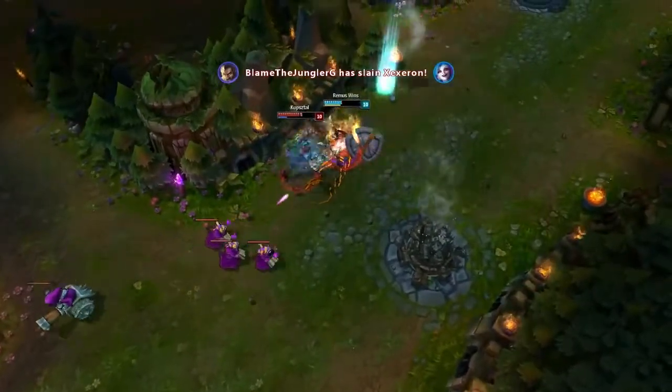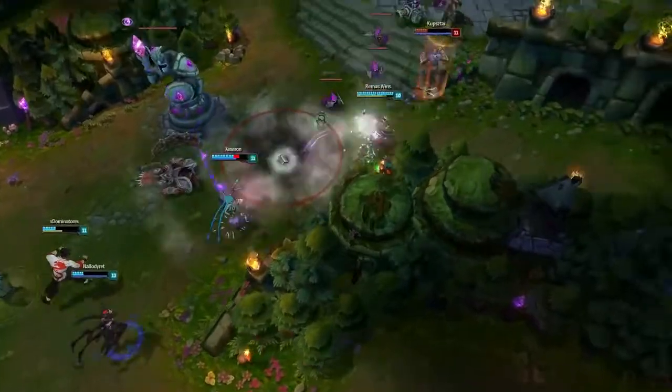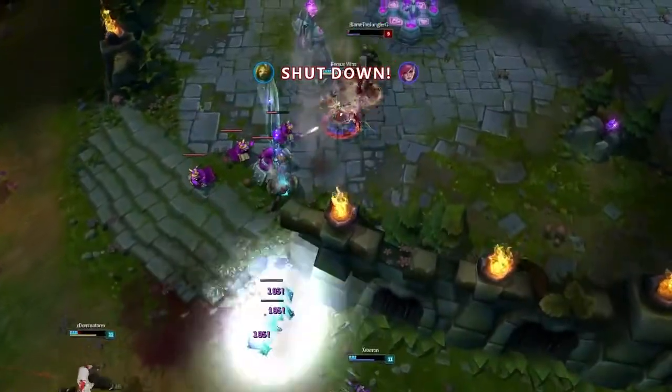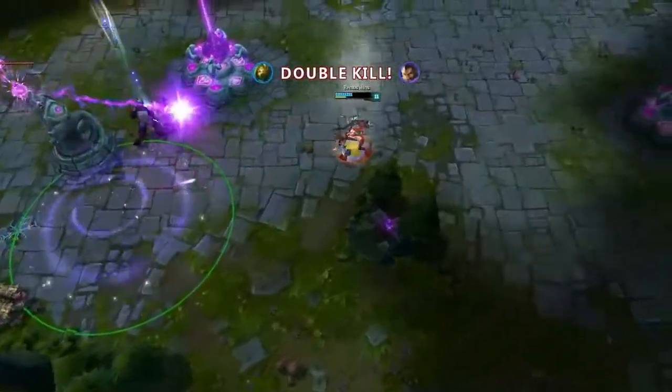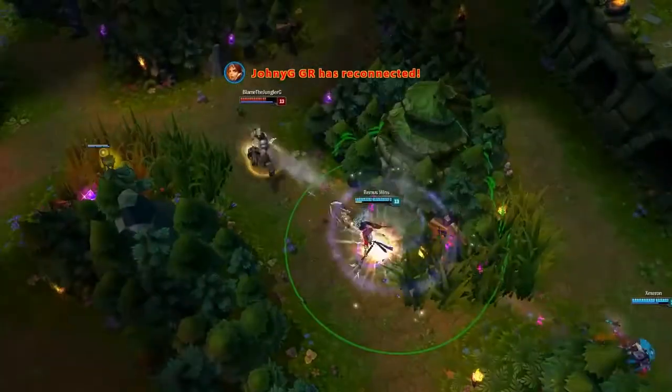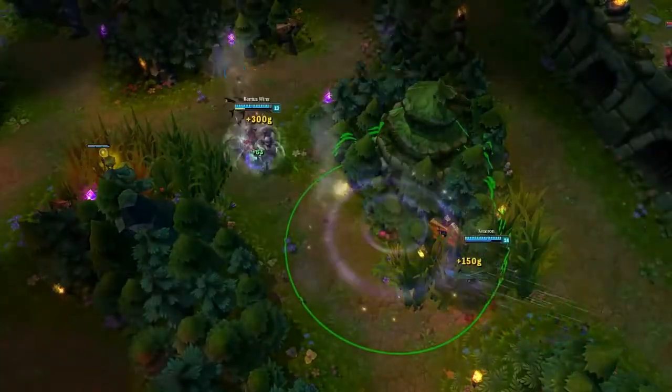You can use your pool to escape or to slow down enemies if you want to chase or run from them. Also useful is that you can use your ultimate on minions so you can chase enemies or run from enemies that way.